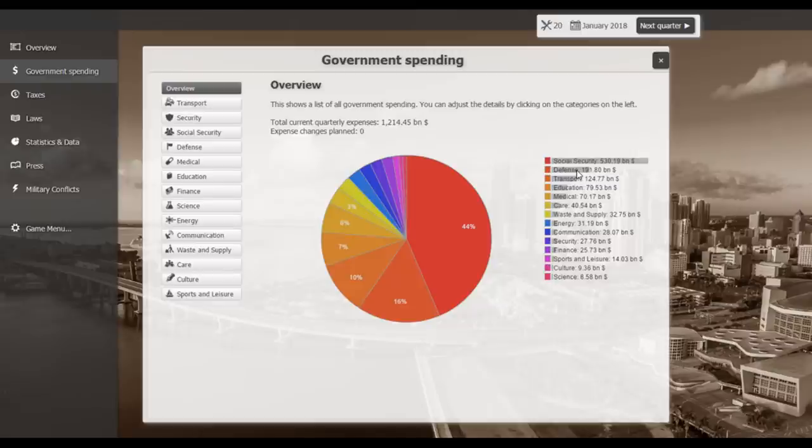Right now we're spending 191 billion dollars on defense, 530 billion on social security, 124 billion on transport, 79 billion on education, 70 billion on medical, 40 billion on care, 32 billion on water supply, 31 on energy, 28 on communication, 27 on security finance — and so on. In this game, as is probably the case in real life, the United States spends a lot of money on its military.